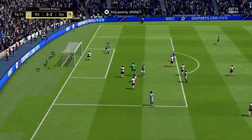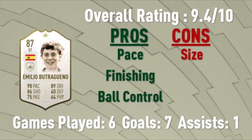I do have one con: his size. Pretty obvious — 5'6". Sometimes he gets bullied off the ball a little bit. You really have to use that pace to your advantage and make sure he gets out and around defenders. On the overall summary I've given him a 9.4 out of 10. The pros and cons are listed there along with the stats. Six games played, 7 goals, 1 assist — a couple were cut short due to rage quits.